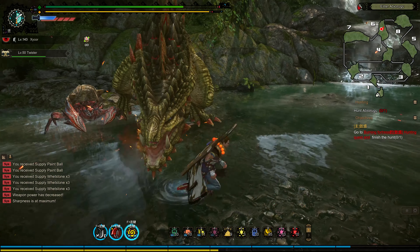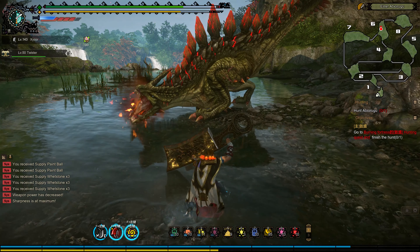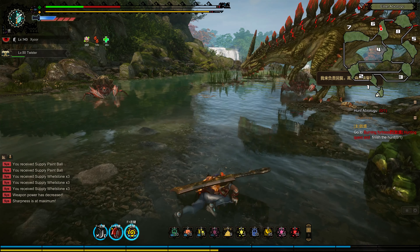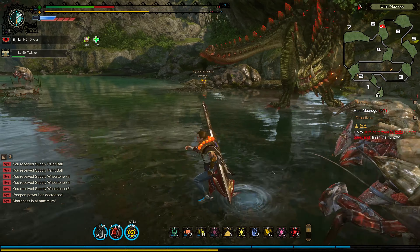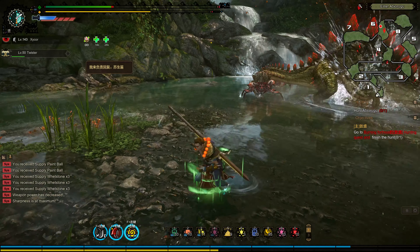I'm lucky you missed me with that. Roll for your life! Come on, Twister, heal me! I'm gonna hit those tiny arms instead of his head. I need to sharpen.